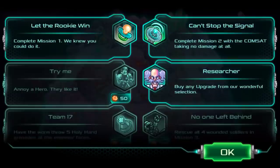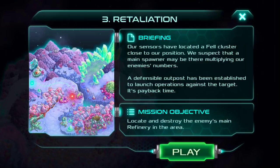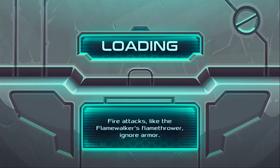And I guess I can move on to mission number three. Locate and destroy the enemy's main refinery in the area. Fire attacks with the flamethrower ignore armor — that is very, very amazing to know. Minigun tower — okay, sure, let's get one. Protect the command base.